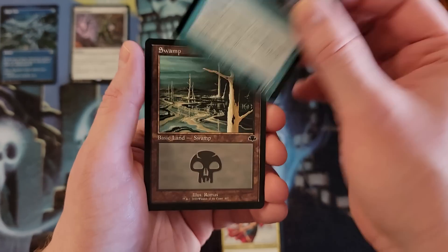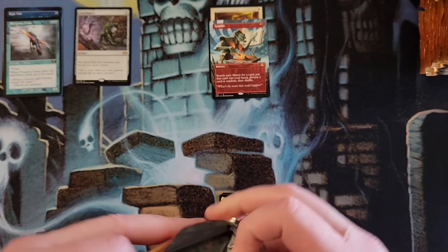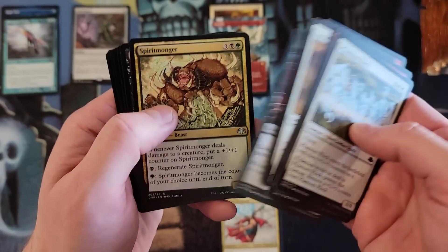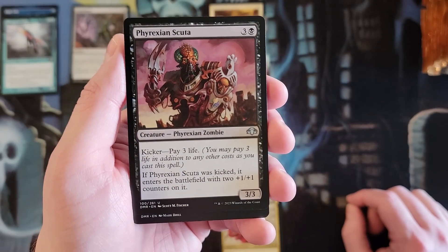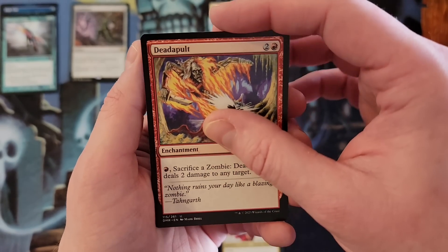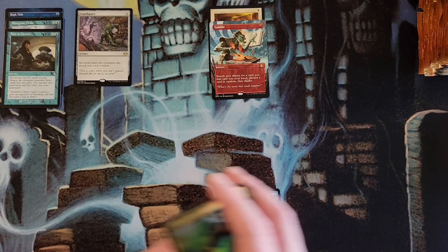Invigorating Boon, Crawlspace — old border Peregrine Drake, that's gonna go in a special common/uncommon pile. If you need Peregrine Drakes, the time is now — those things have been like three-dollar commons forever. There's another one. Spiritmonger in a really sweet artwork. Firescale Zombie — that's a limited card. Fen of the Deep, Fact or Fiction in the old border, then a Mystic Enforcer foil.